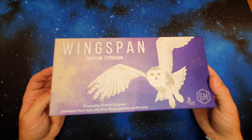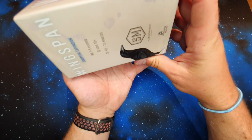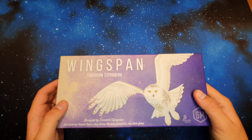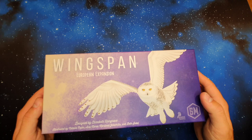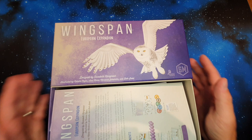As with the base game you've got this beautiful artwork on the front and always on the sides as well, in case you want to display it. You've got the option of displaying it vertically with different birds on all the different sides, so just an extra bit of thought gone into how it's designed. I'm hoping I can fit all of this in the base game box, but we'll find out. Let's open it up and see what we get.